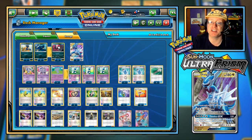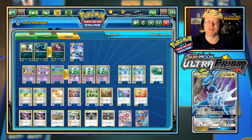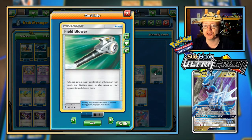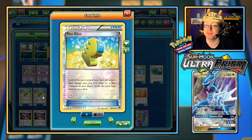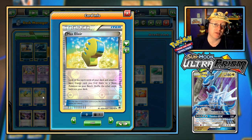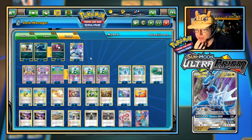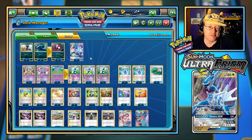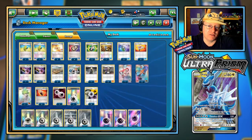Now the Trainer cards — we have some Evolutions this time around. We've got a couple of Evo Sodas to help find an Evolution Pokemon for one of our Basics in play and evolve right from the deck. We've got a couple of Field Blowers — I use them in every deck and highly recommend it: choose up to two in any combination of Pokemon Tool Cards and Stadium Cards in play and discard them. We have a couple of Max Elixirs to search the top six cards of the deck and attach a Basic Energy from there to a Basic Pokemon on the bench — a little way to speed things up with our Dialga GX if possible.